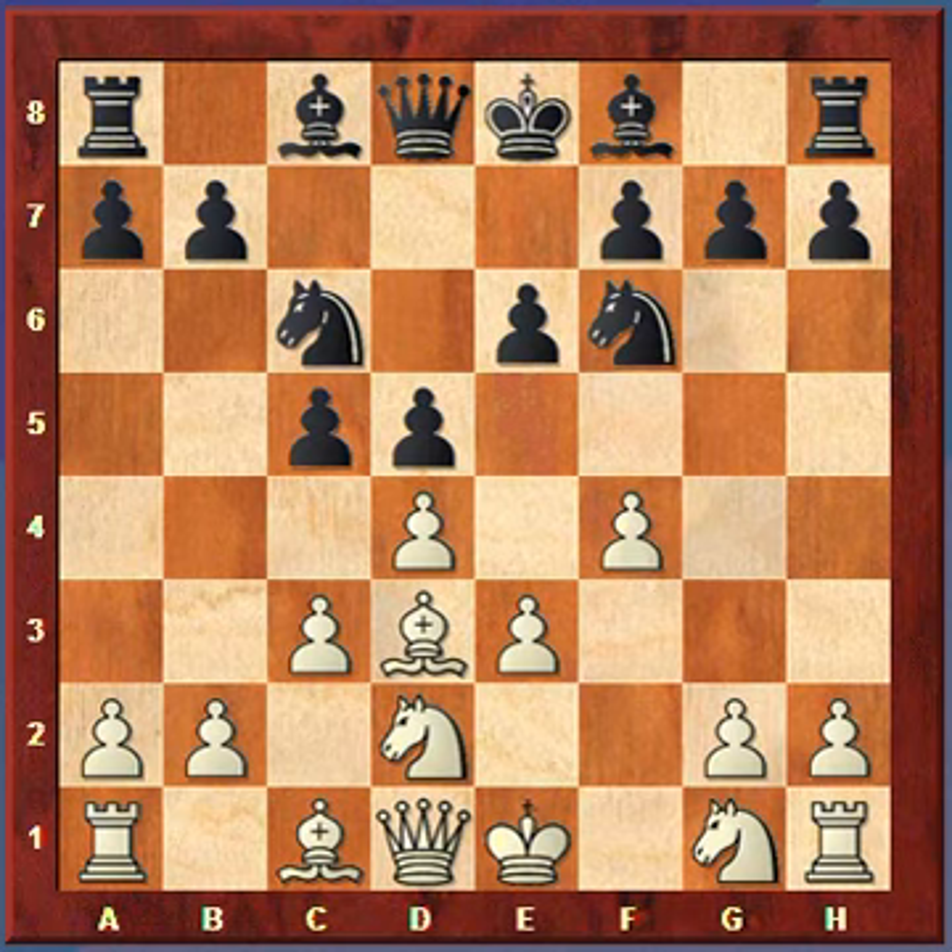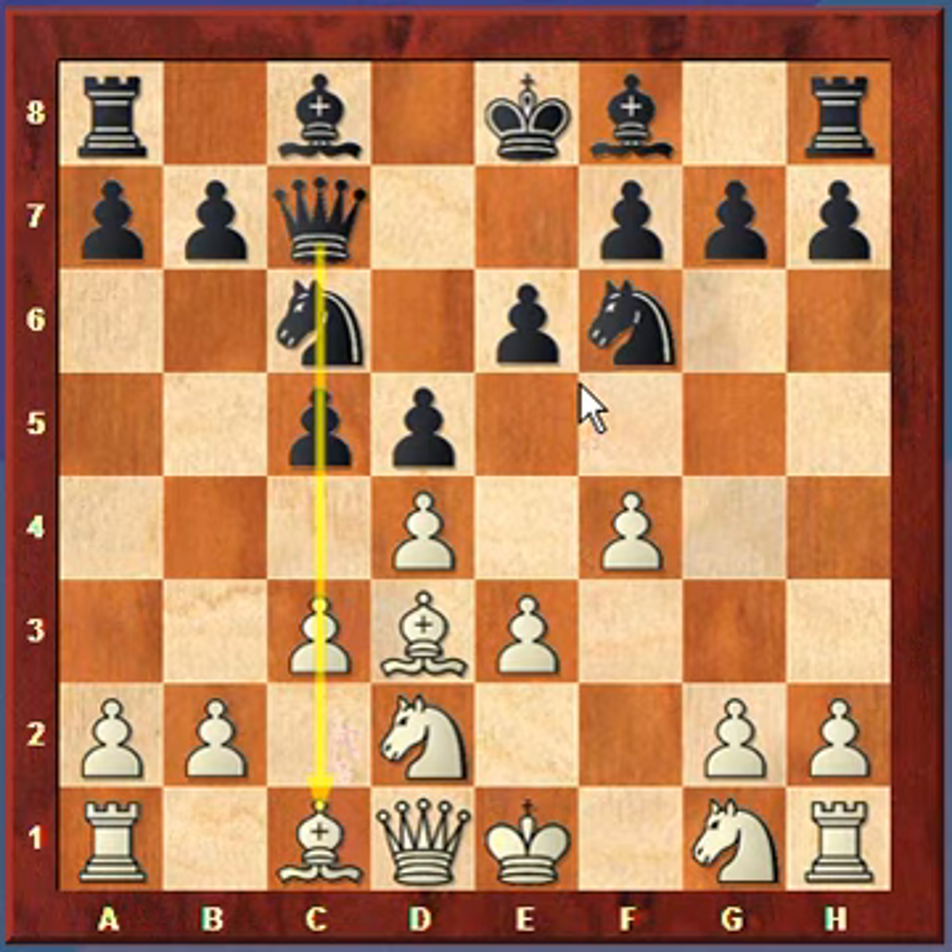Black plays Queen to c7. Basically, Black plans on controlling the c-file. All it has to do is open up the c-file, and it can probably control it because this Bishop on c1 isn't going anywhere quickly and it will take White some time to get the Rook over there. Also, Black is threatening that if it captures the d4 pawn and White recaptures with the e-pawn, the Queen can just snap off that pawn for free. So another threat by Black.